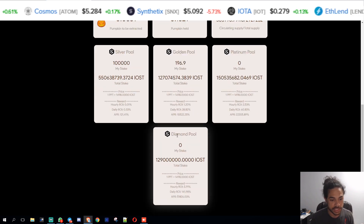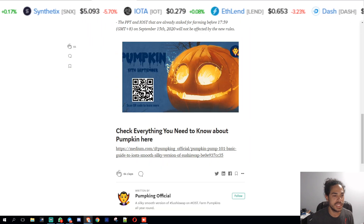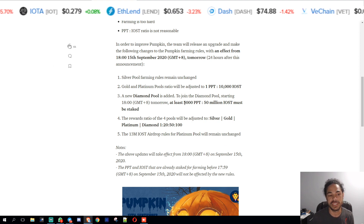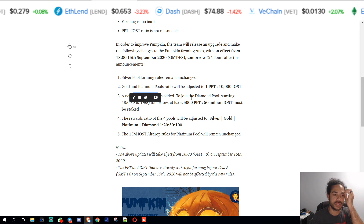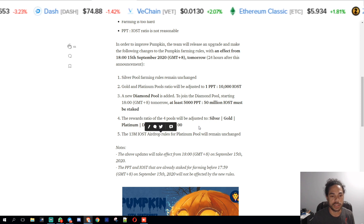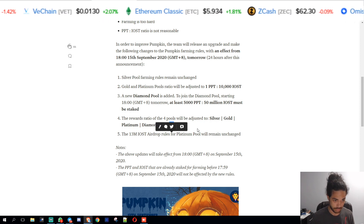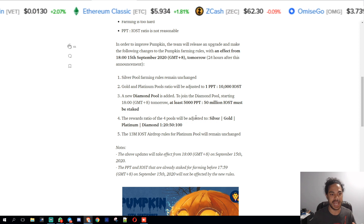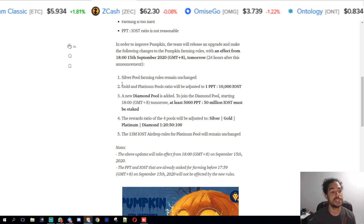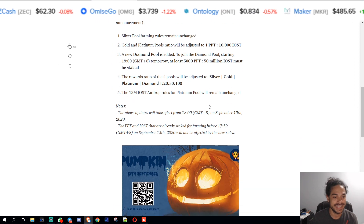This pool looks like it's already live. What you'll need is 5,000 PPT and 50 million IOST to stake in the diamond pool — they just added that. The ratio has been adjusted: the silver pool gives you 1x, gold gives you 20x, platinum gives you 50x, and diamond will get you 100x. That's how the rewards ratio has been adjusted since the addition of the new pool, which looks like it just went live.